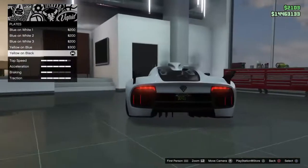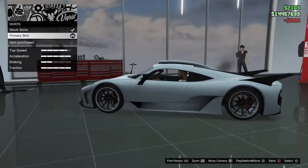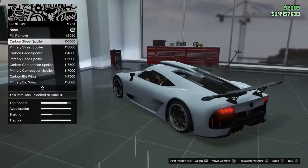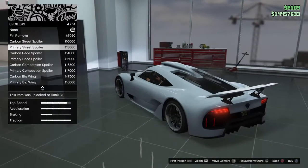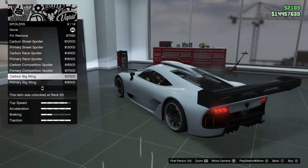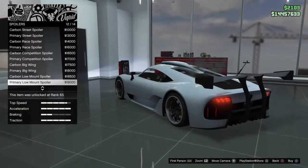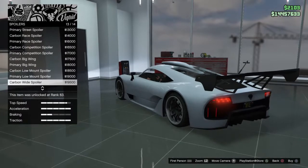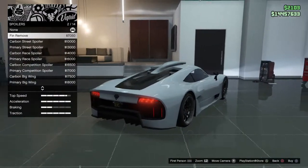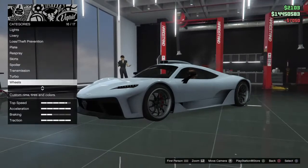Lights — Xenon in, going back to stock. I'm going to do the black double plate on there. Skirts — you've got stock skirts and then primary; we're definitely going primary. Spoiler — you've got none, fin remove, carbon street spoiler, primary street spoiler, carbon race, primary race, carbon competition, primary competition, big wing, primary big wing, carbon low mount, primary low mount, wide carbon, and primary wide. I like the fins but for the sake of the video we're going with fin remove.